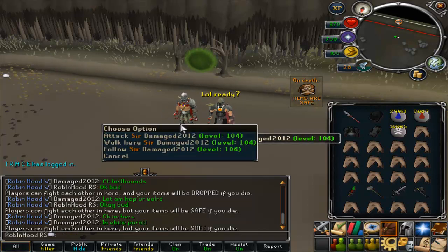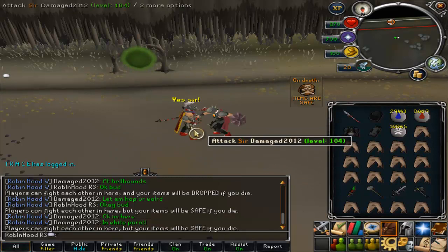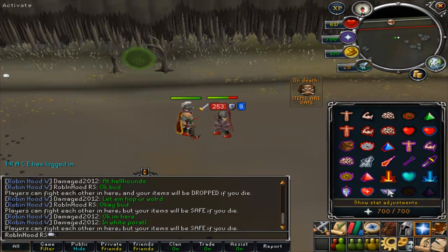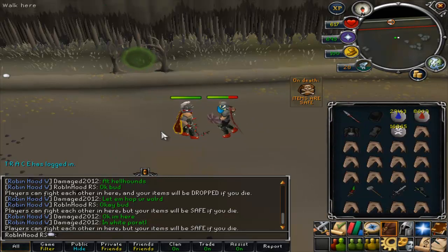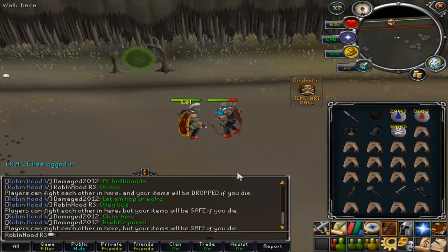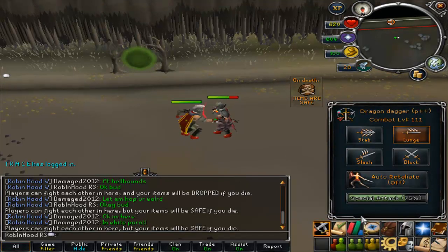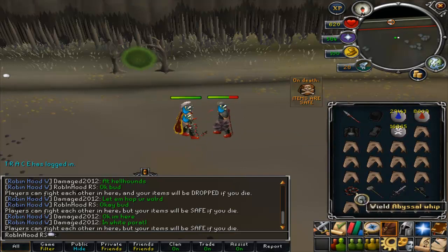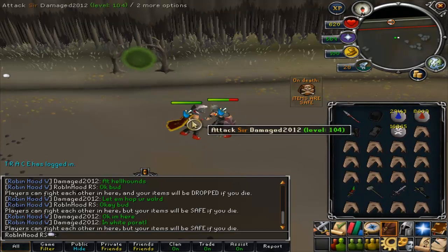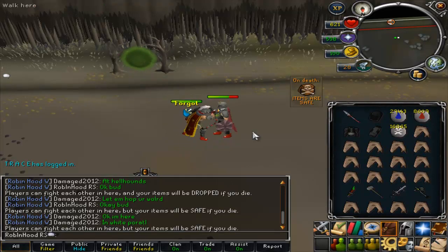What I'm going to show you first is a classic switch. The classic switch would have been like this: you attack with your regular controls using the stances, then you right-click or left-click to wield the Dragon Dagger and quickly go across to get the spec in really fast. Then you go back to your inventory and switch back to your main weapon.